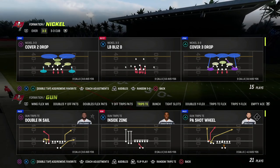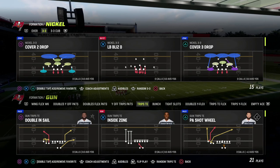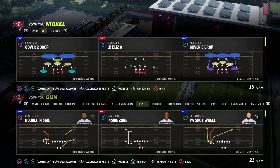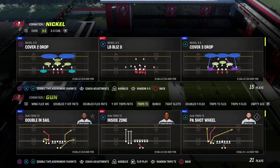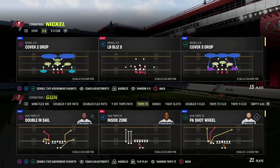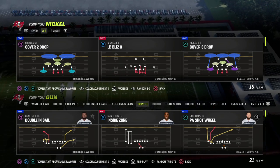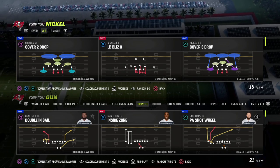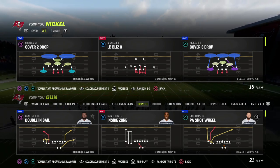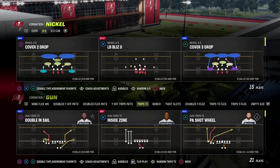I wanted to drop a more in-depth guide into how I would recommend that you pick up this Nickel 33 LB Blitz 0 — this double loop concept. I'm going to first break down the blitz, and then I'm going to break down a counter to this. What makes it so hard to stop is it's not just one thing — there's a series of things you need to do. We're going to show you how to stop it out of the Trips Tight End formation, which is the best offense in Madden 23 because it gives you the ability to use play-action blocking, which can pick up the majority of pressures. The Trips Tight End offensive e-book link is in the description, and it updates throughout the year, so make sure you're a Patreon member.